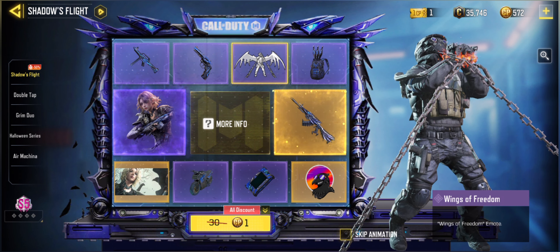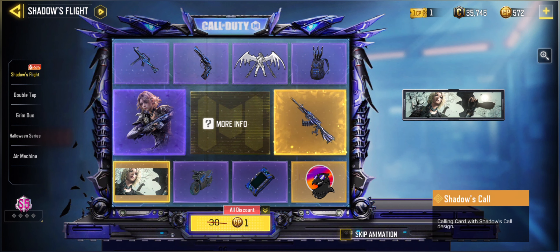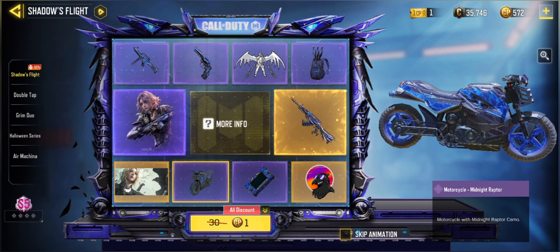This emote is crazy — look at that, really nice emote. Then we have the Backpack for Battle Royale, Midnight Rapture also in the raven skin, for your Battle Royale experience right there.